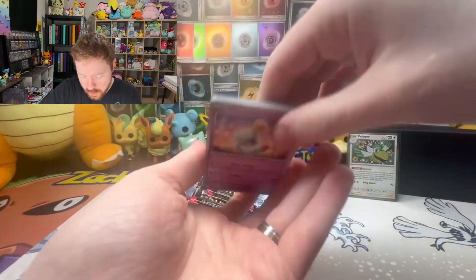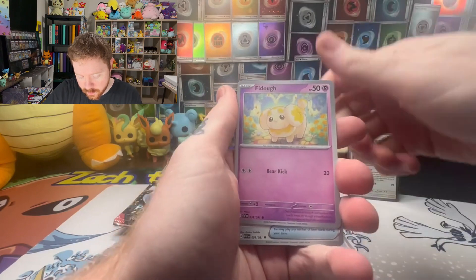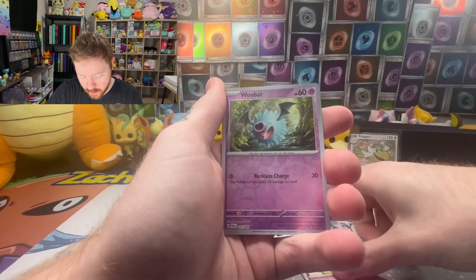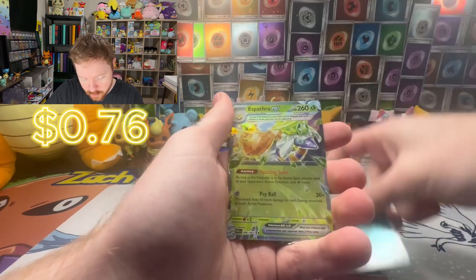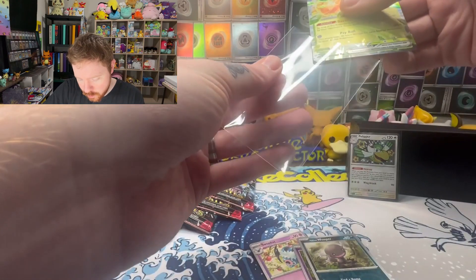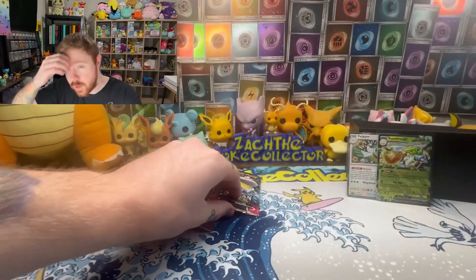We are looking obviously for our chase beyond all chases in this set — the secret illustration rare Shiny Mew. The Charizard and the Clive are also very high chases for me. We got a Woofer ex — I did think I pulled this already. Small set though: 91 cards in the main set with only a handful of the exes, so there's gonna be a lot of dupes of those pretty quick.